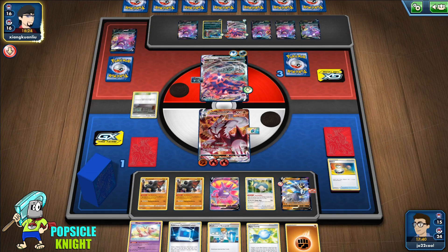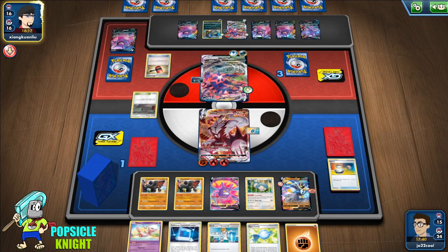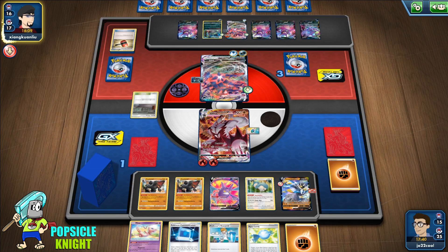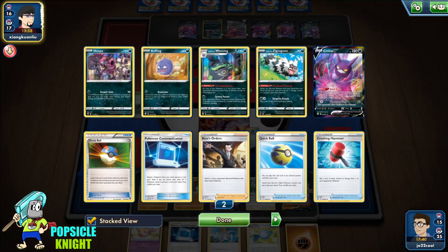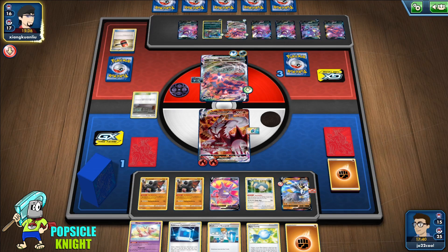We could also evolve into Rapid Strike and just snipe one of our opponent's Pokémon. Crushing Hammer is not going to do anything — that's the beauty of this deck. Colossal really shines here; Crushing Hammer is ineffective against this deck. The only problem is setting up Colossal, but once you set it up and it stays safely on your bench you're going to be fine. If we get another Boss's Order that'd be nice — we can just snipe one of our opponent's other Pokémon to win.